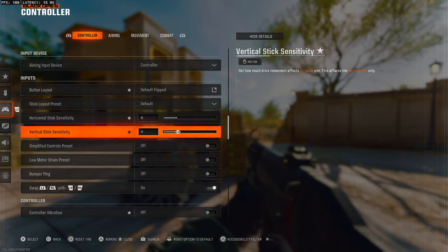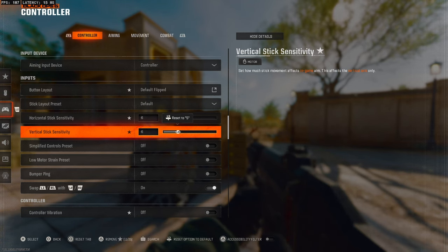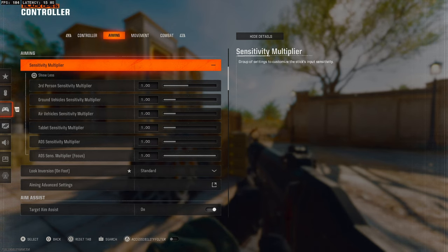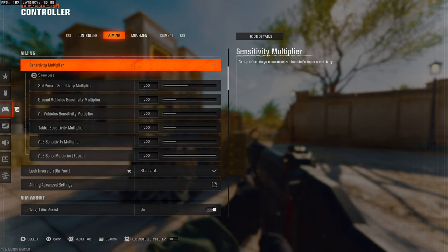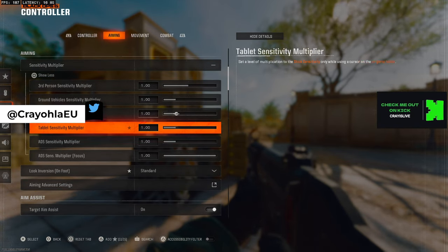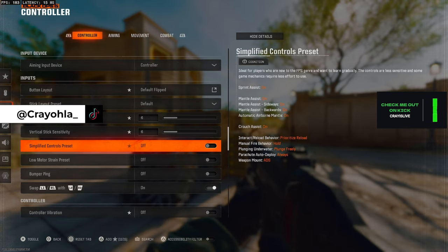There's a reason why all pros play between that range — it's the most optimal for movement while keeping aim and accuracy as good as possible. You can also lower your sense multiplier. So let's say you're at 6x6 but when you're aiming in you're a little bit wonky on your shot — come into the aim tab, press to show more, and the ADS sense multiplier you can adjust right there.